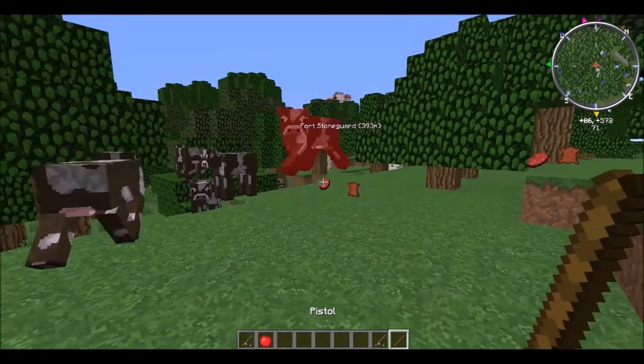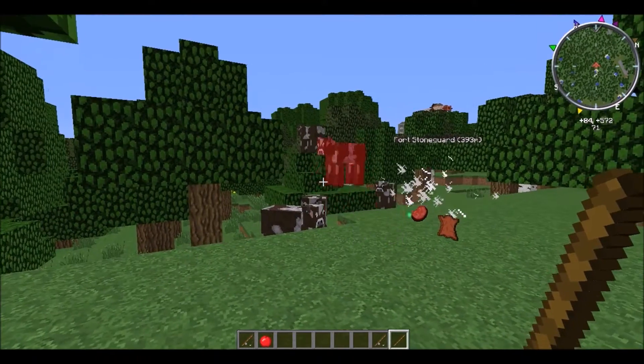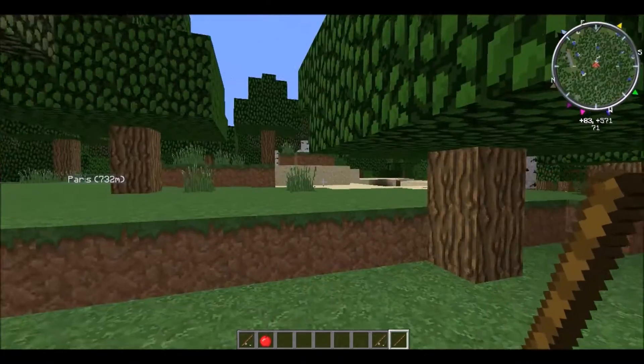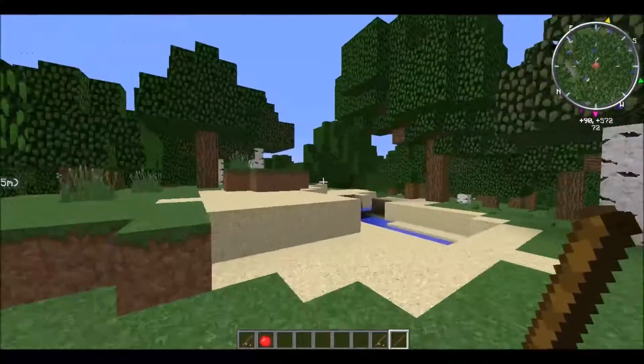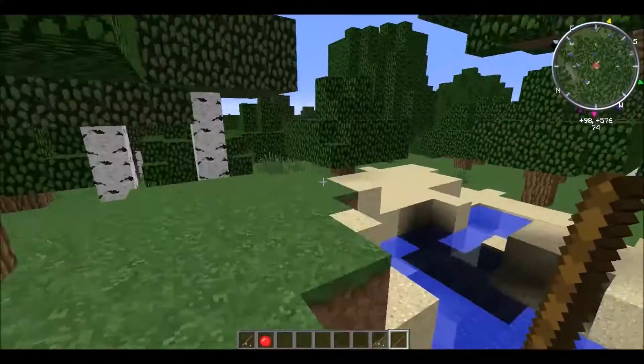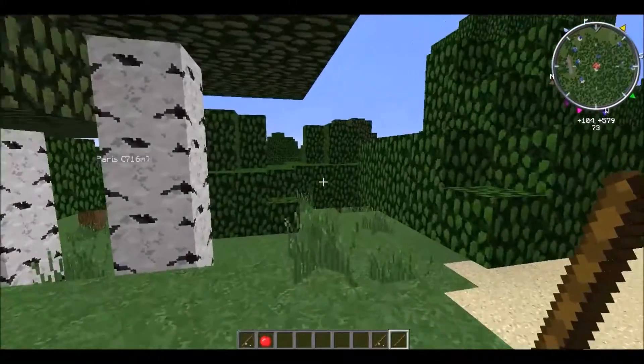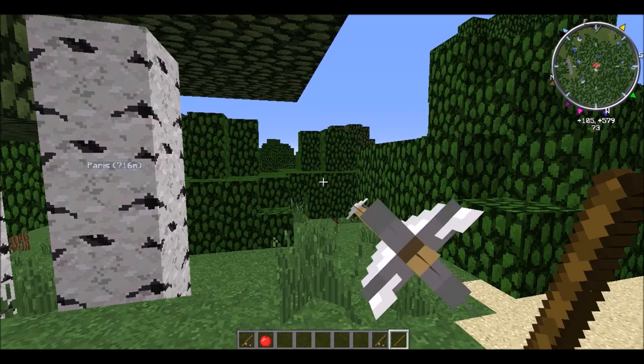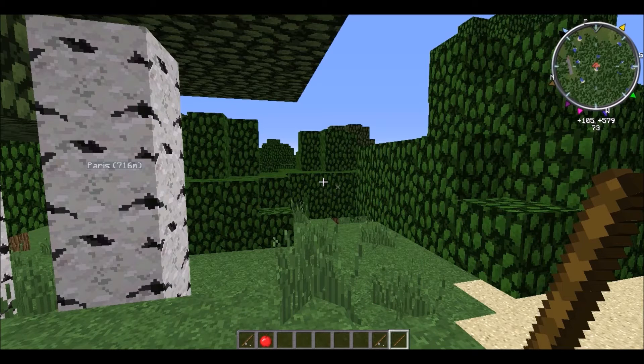Now, the pistol also does a little bit more damage, of course — four hearts. The pistol can pretty much rapid fire. Just watch the arrows, and it looks like it's not hitting the target, but it is.